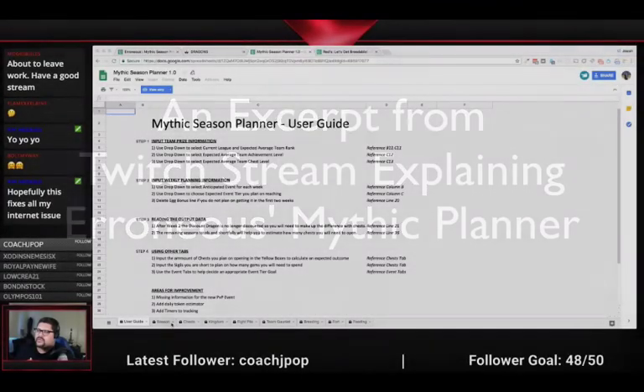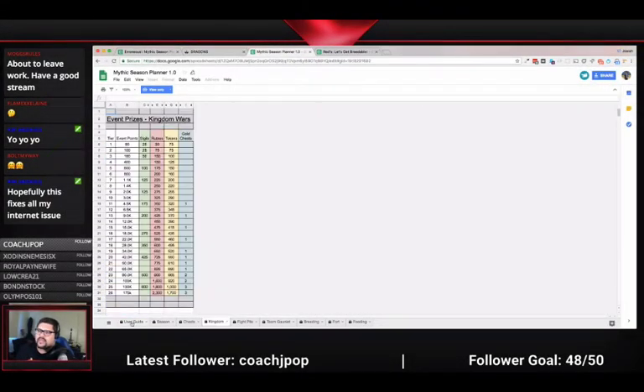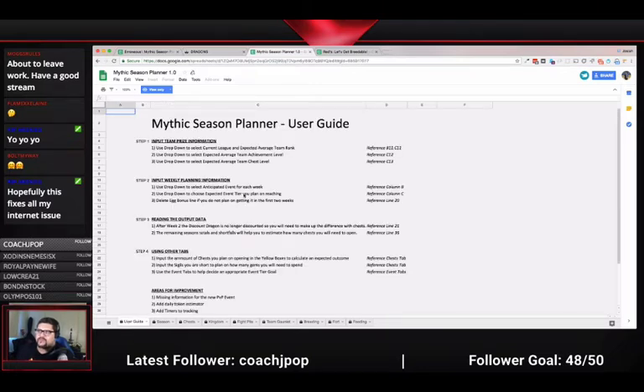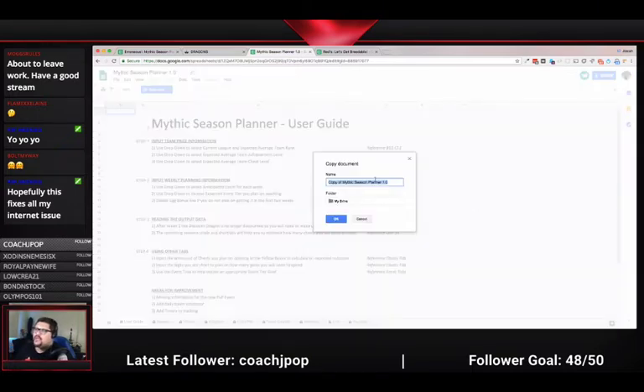You'll see it's view only — you can't edit anything, you can't make any changes. That's how it's supposed to be. What you need to do first is make a copy. You click here and type in whatever you want. I've already made a copy, but that would be the first step you need to do to work with this sheet and begin to modify it for yourself.